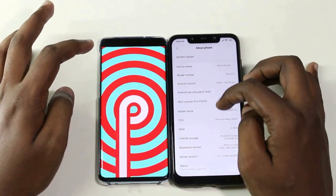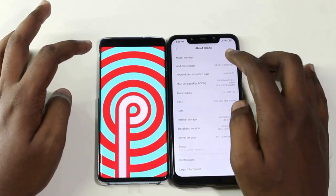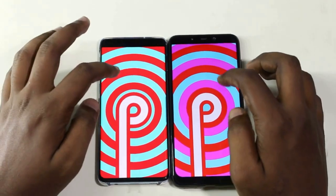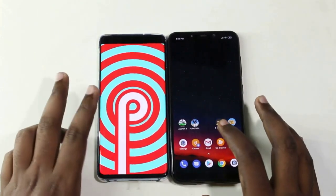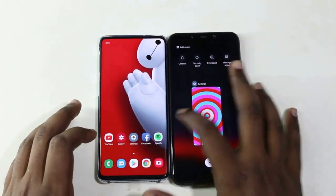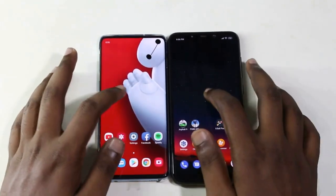Both phones are running Android Pie on the same Wi-Fi. I will show you the RAM clear — RAM is cleared on both devices.